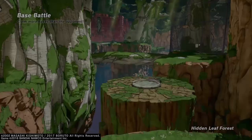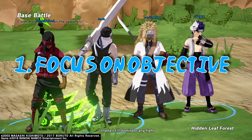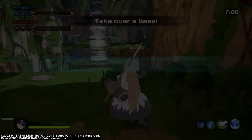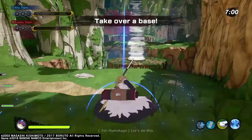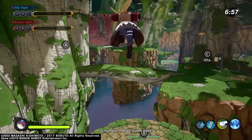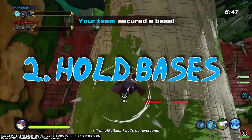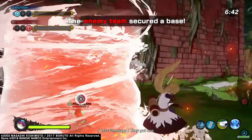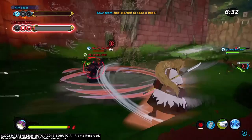Base is a very objective-based game mode, so the first thing to do is focus on the objective — that means capturing and holding bases. Because of DLC, healers have become the second best class at controlling and capturing points. Moves like Water Pillar and Truth Seeker Orbs make healers very good at controlling space. Healers should be rotating based on what teammates need help, rather than just thinking about which bases to capture. If none of your teammates need help, hold the base you're on, especially if you see opponents there.